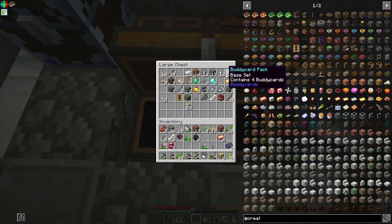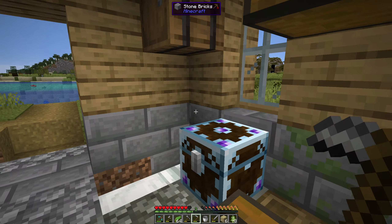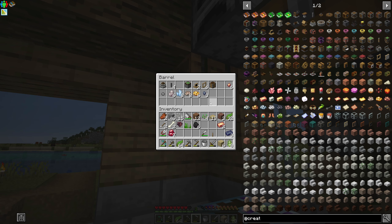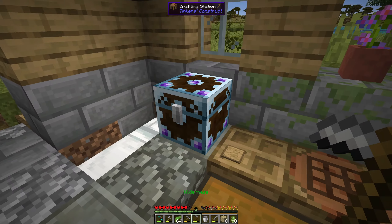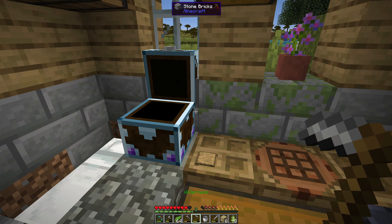We need these bricks and some andesite. Here's the andesite, and I think our bricks are in here. We might have used them all — I'm not seeing them in here at all. We need to make some more of these things.